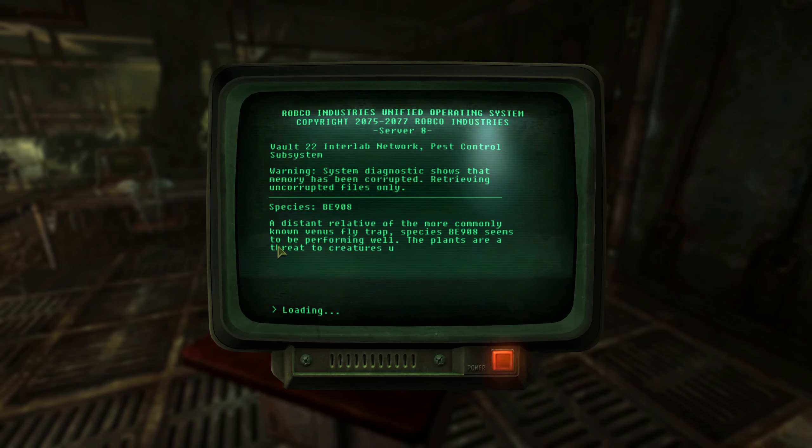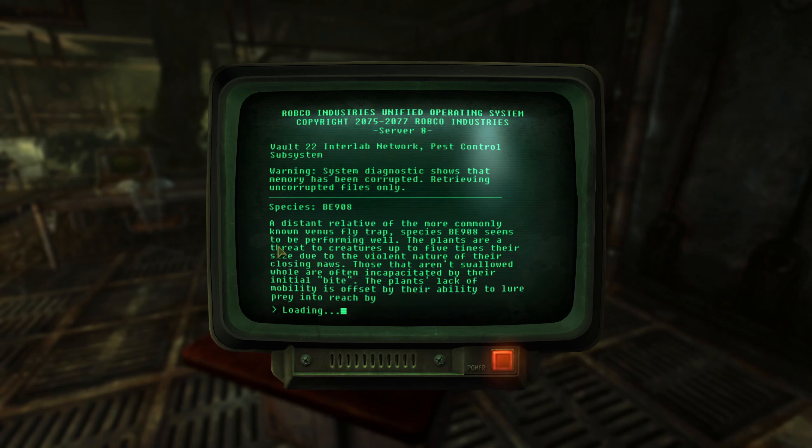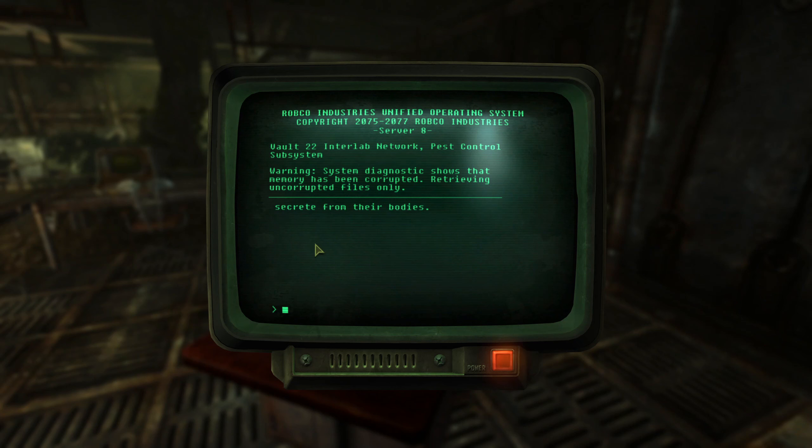Species 1: a distant relative of the more commonly known Venus flytrap. Species BE908 seems to be performing well. Plants are a threat to creatures up to five times their size due to the violent nature of their closing mouths. Those that aren't swallowed whole are often incapacitated by their initial bite. The plant's lack of mobility is offset by their ability to lure prey into reach by means of a nectar they secrete from their bodies.